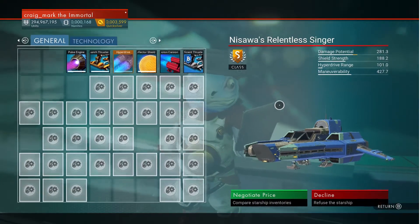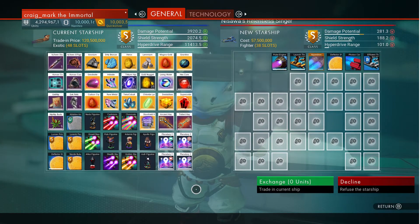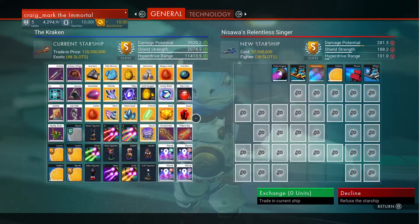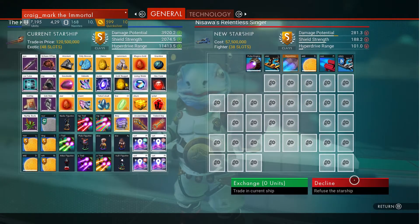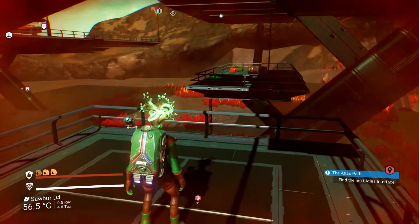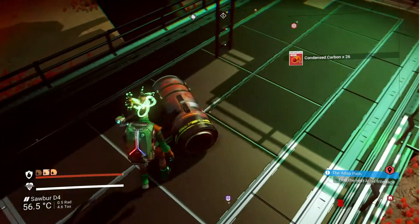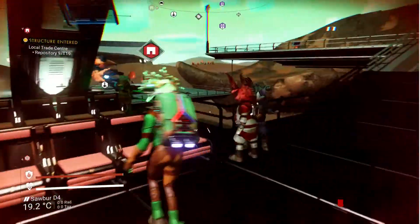If you like the looks of their ship you can compare it with your own and negotiate price. If you haven't had six ships yet, you'll have a button to add it to your fleet; otherwise you'd have to exchange. Also at the trade outpost you'll find barrel fabricators and damaged containers in random locations - you remove junk materials and get random items. Some require an Atlas Pass version 1.